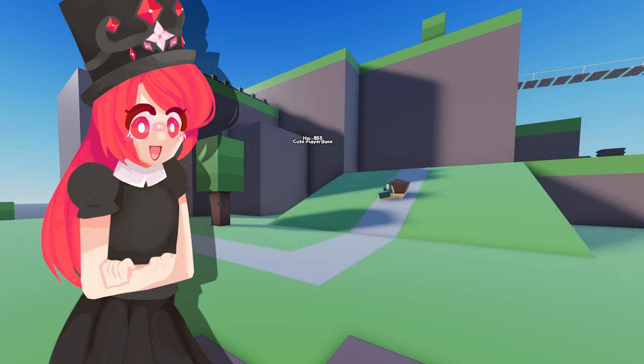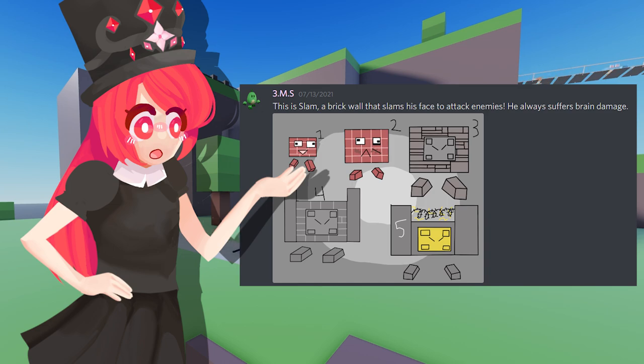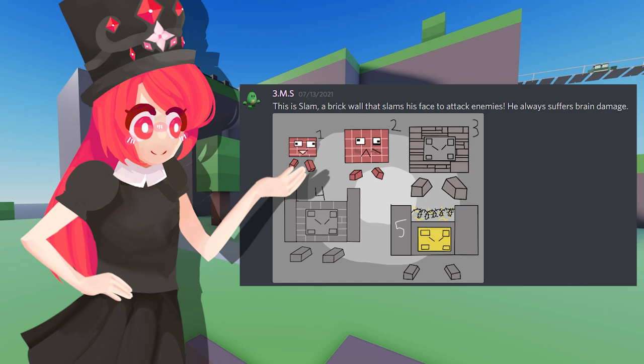Next up, from 3MS — this is Slam, a brick wall that slams his face to attack enemies. He always suffers brain damage. When I saw this, I absolutely loved the design. The main reason is that we can see a lot of gameplay potential with him. This would be one of those towers that would have a really small range, so you can only place him next to the path or he does nothing. I always like that in tower defense games because it gives a different play style to one tower than another.